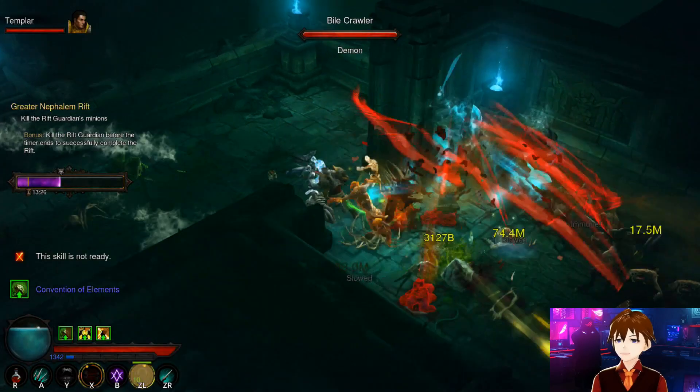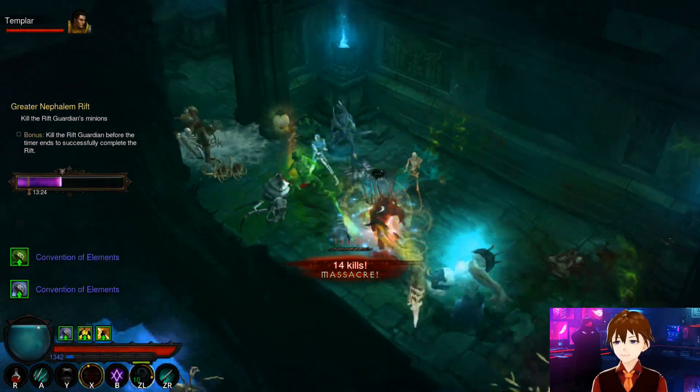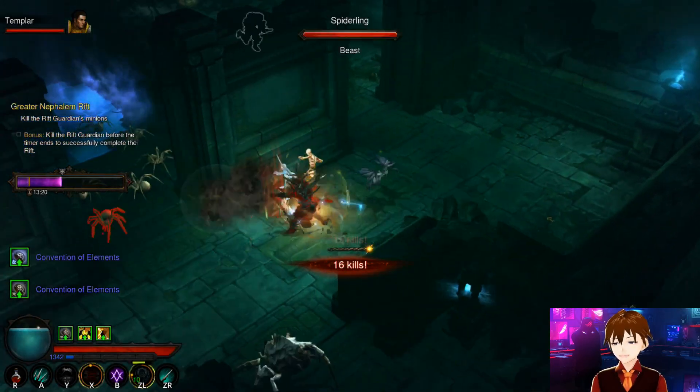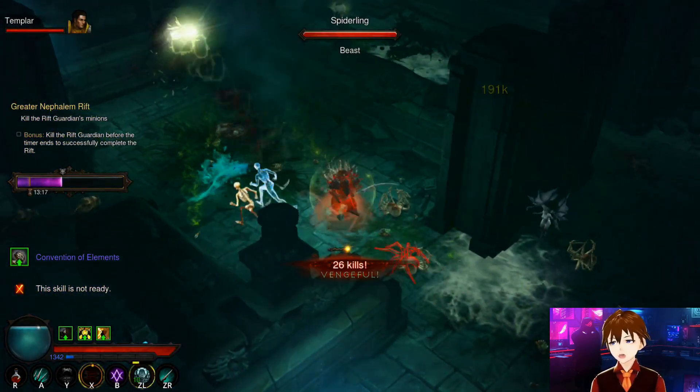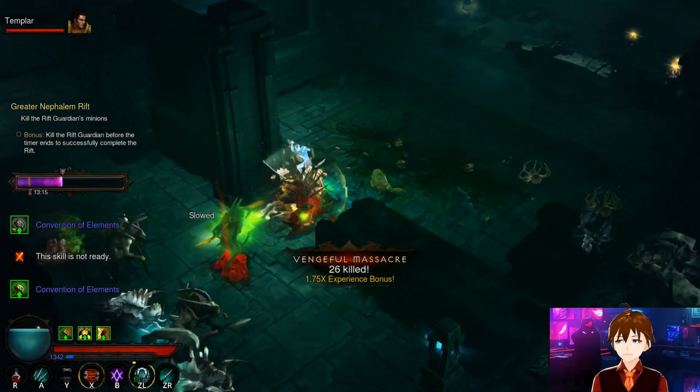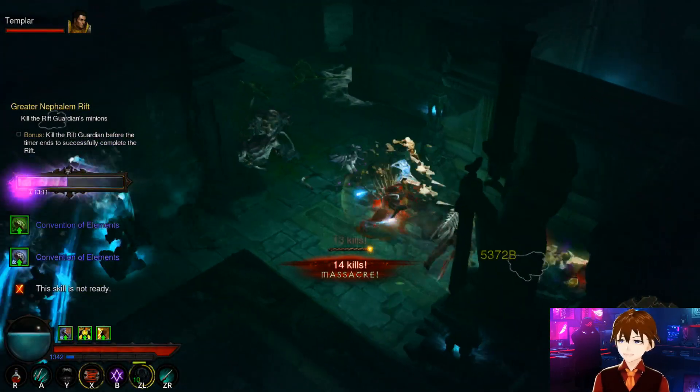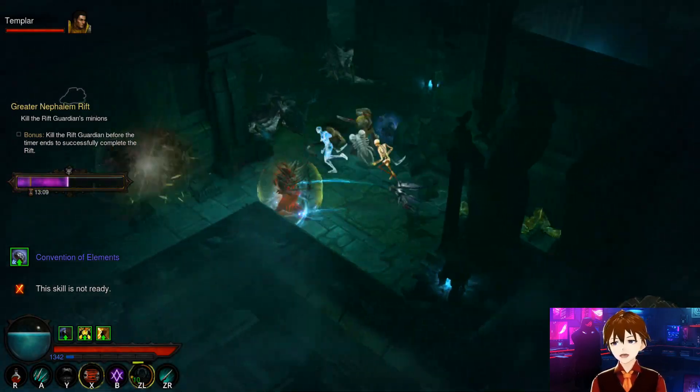This is the S-tier build — the particular armor set that a lot of Necromancer players run because it is super powerful. You are able to pass through content very quickly and dominate things efficiently. It's also very easy to optimize.